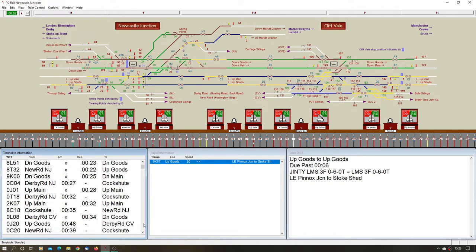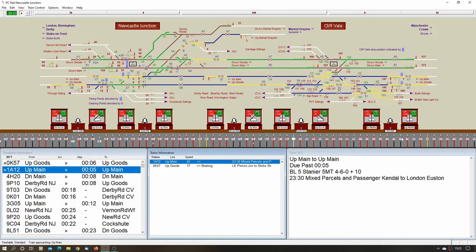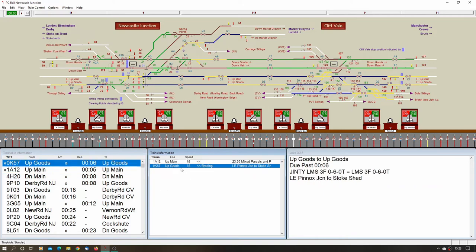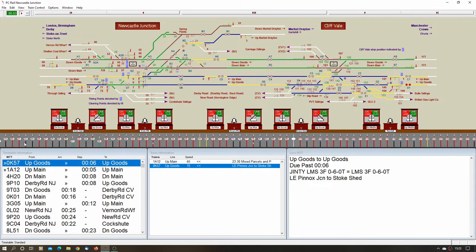We've got train entering section and it's going straight through, so going to Stoke goods and offering this one on — light engine. A class one has been interjected on the up main, so we can clear the signals. I'm going to offer this one on the main. Now we can't clear 150 until we've set up. Let's see if we can get the signals right — 150, then 145 onto the up main, then signal 77 and 78. The white stripe indicates a release by line clear.